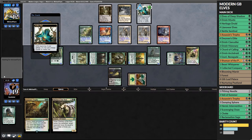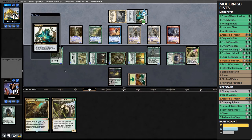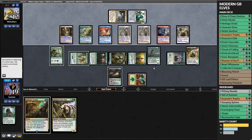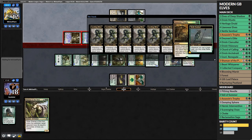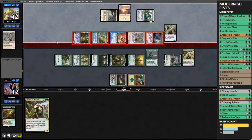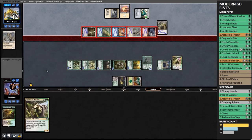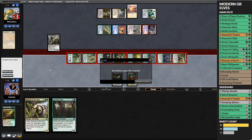I can Chord of Calling for three, and instead of Archdruid I decide on a Shaman of the Pack because it opens us up to winning next turn. Our opponent has an impressive board. They activate Mutavault as a sliver and play Leeching Sliver, which drains us for one whenever they attack. I do the math working out which sliver to kill - a lord - then let them attack so all their triggers fire. I wait to make sure they were tapped out, kill a lord, and proceed to go to one life - but that means we win on the backswing.